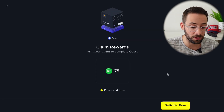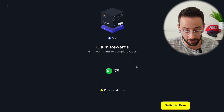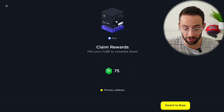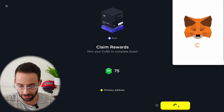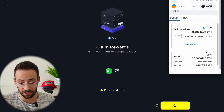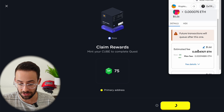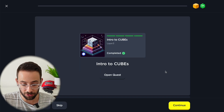Once it's actually complete, you just go back to the quest page, hit verify and claim your rewards. In order to actually get this intro to cubes NFT, I need to switch back over to Base so I can mint it. This is going to cost me quite a bit because transaction fees on Base are through the roof since everyone is trading meme coins on Base right now. But that is the first cube out of the way.